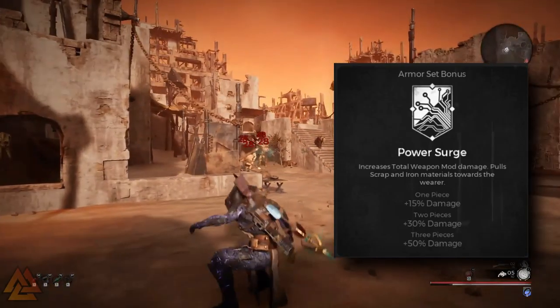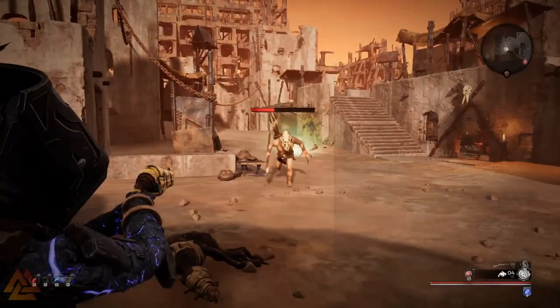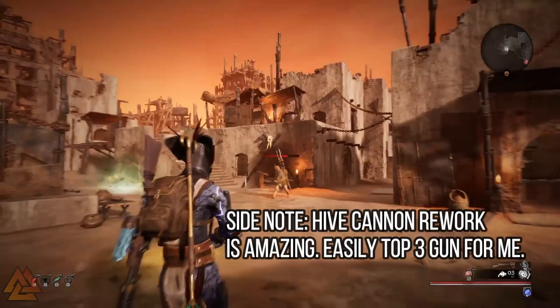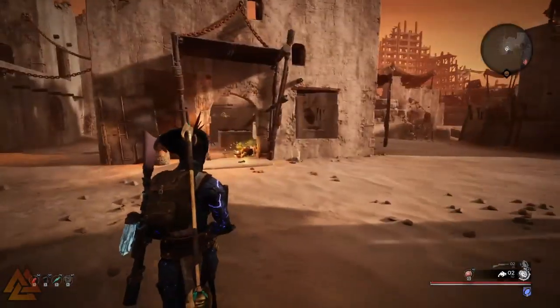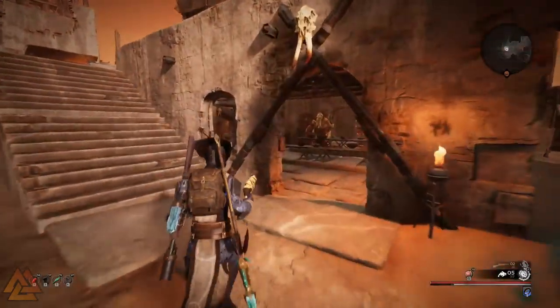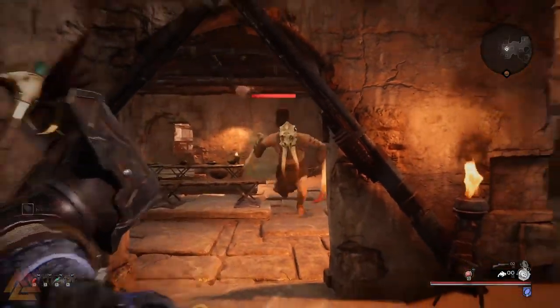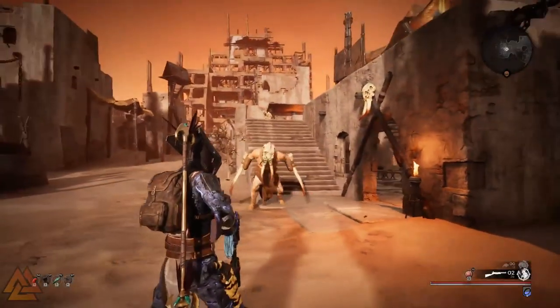Plus it automatically vacuums up all the scrap and iron that is near you. So if you open up those chests, you don't have to sit there and spam E or whatever the controller equivalent is — you can just hit that chest and keep moving. So it's an awesome quality of life improvement. And the weapon mod damage is pretty great, so things like Breath of the Desert, Swarm, Stormcaller, they'll all get a nice little boost from this. And you can really build around this set.